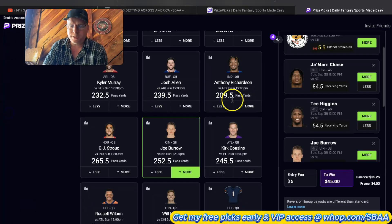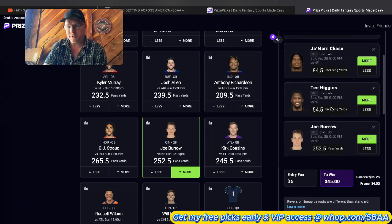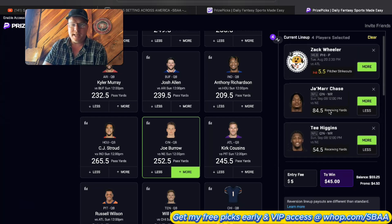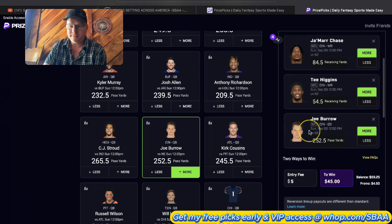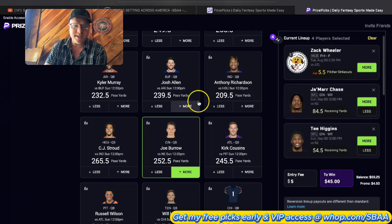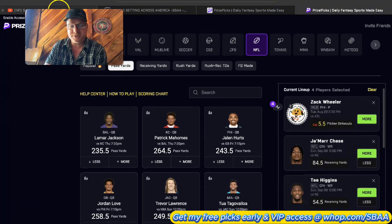Sorry about the screen pal freezing. What I was trying to say is I like condensed offenses where you have one stud like Chase and a guy with a very good chance to go over too. The idea is if Joe Burrow throws for 300 yards, those yards are most likely going to go to these two players - they'll funnel to like three dudes. So the strategy is a $10 two-man to win $30 that pays for the entire taco investment and nets $5 profit, and then three $5 opportunities to turn $5 into $45.